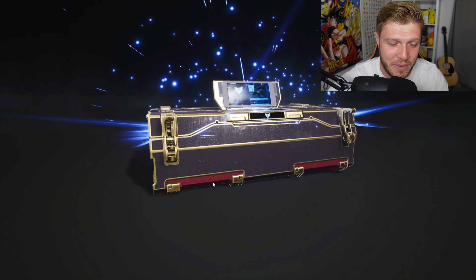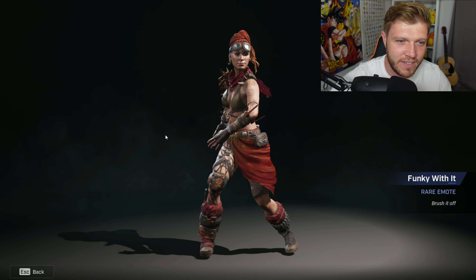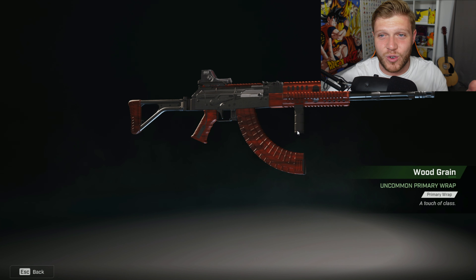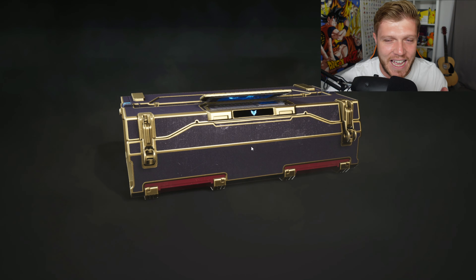Really not going to be our day. We are getting a rare and it is the Funky With It rare emote. We also got the Wood Grain primary wrap. I remember doing my store review ages ago and I didn't really like it, but seeing as I've got it now it's pretty decent. Last five - can we get one of the chases, please?